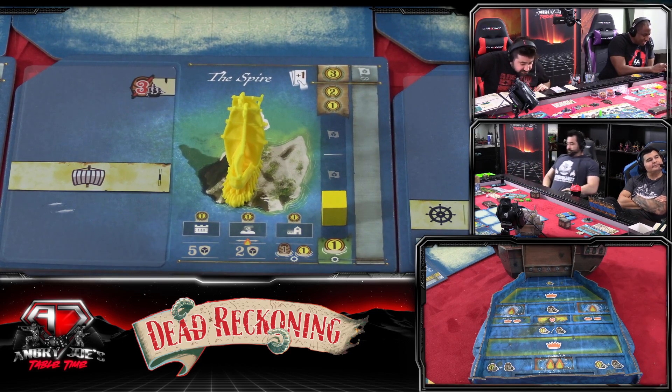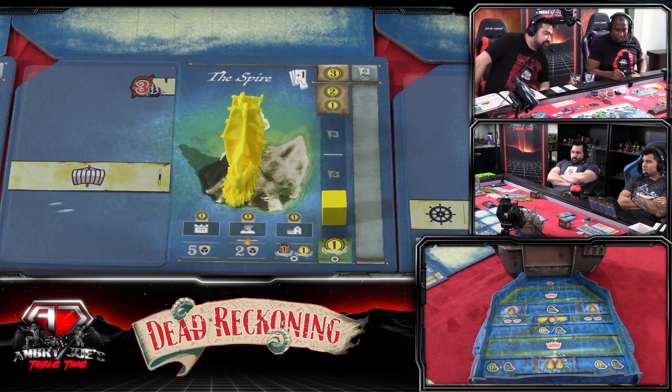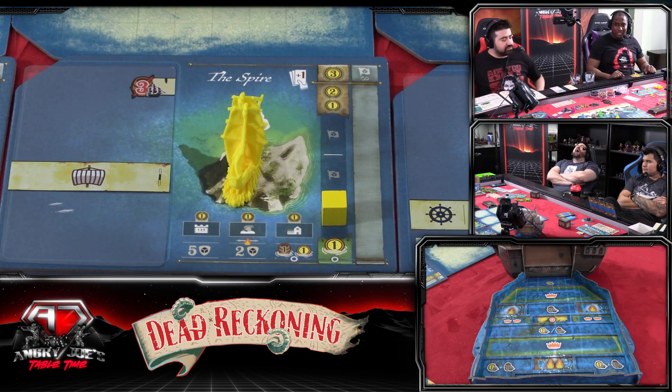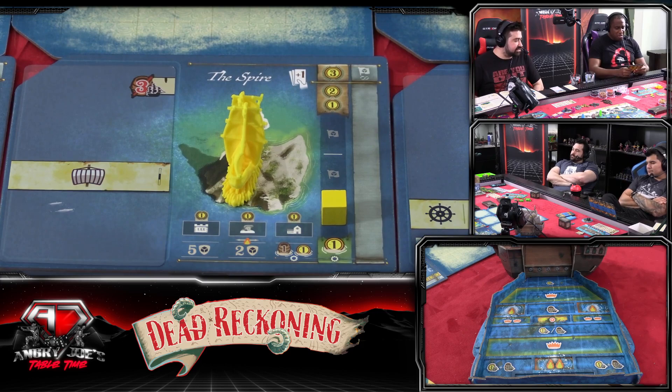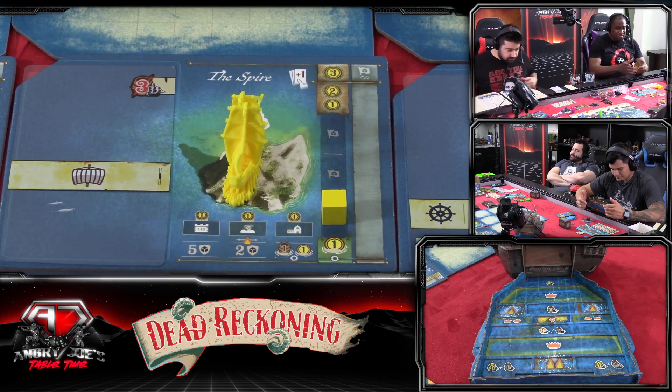Island control: each island has a number of slots for cubes. You're considered to control an island if you meet both conditions: you have more cubes on the island than any other player, AND you have more cubes than the number of empty slots. Empty slots is two, you have one — so if you throw another one down then you will get a permanent cube on the island's history. Otherwise, go over there and take another island.